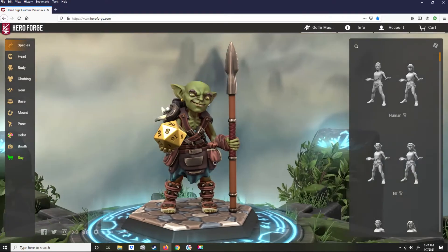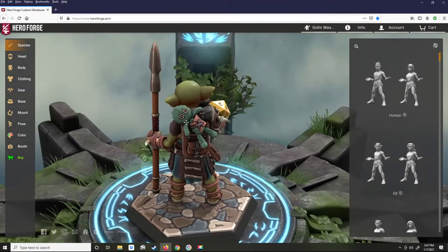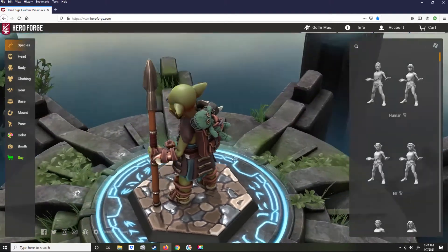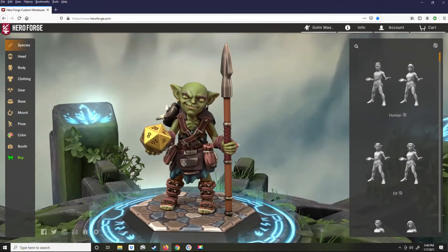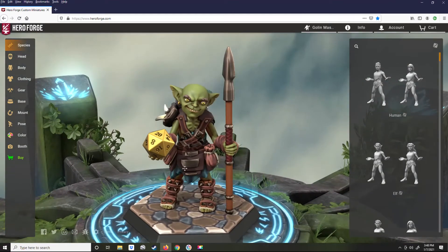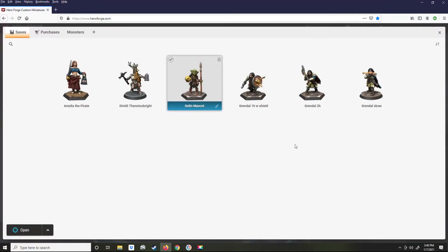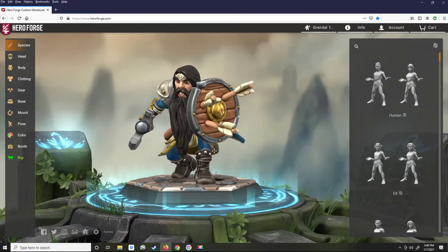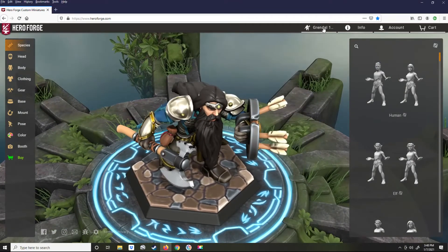He's a goblin created in Hero Forge. You can make all kinds of miniatures for your tabletop use, tabletop simulator use, for printing out, or — as we're going to do — make tokens.